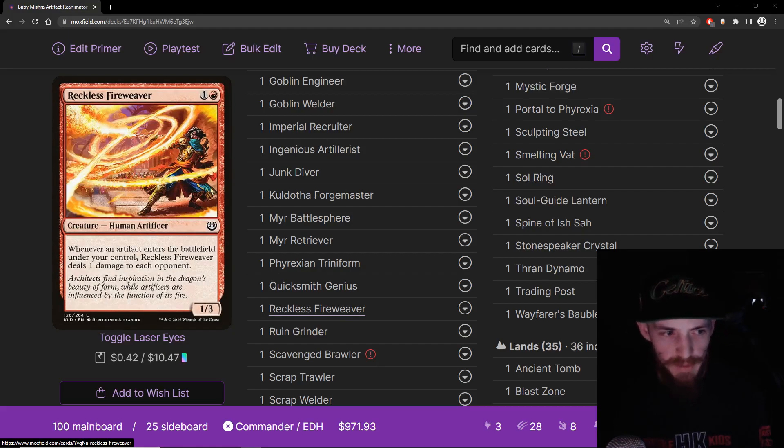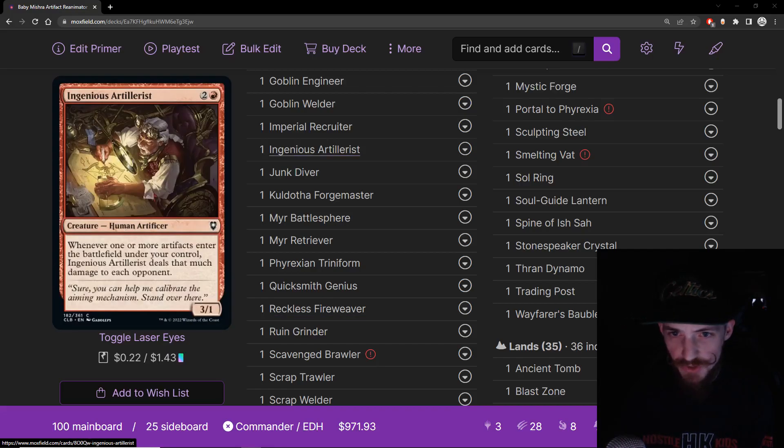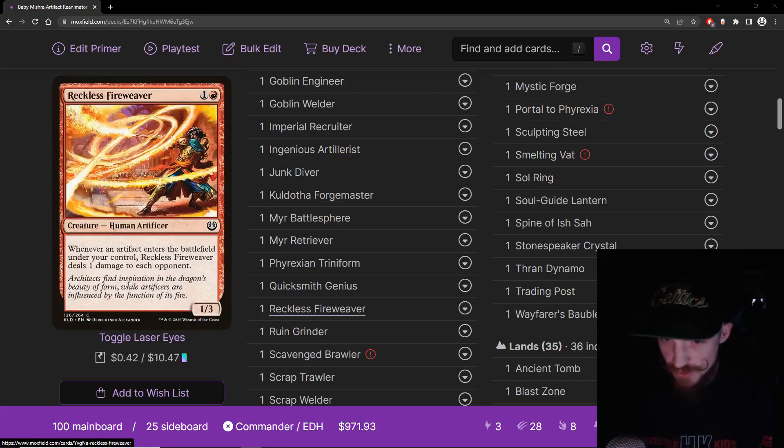Reckless Fireweaver — one and a red for a 1/3 human artificer. When an artifact enters the battlefield under your control, it deals one damage to each opponent. Very similar to Quicksmith Genius but this one doesn't say non-token and doesn't have once per turn, so it's going to deal a lot of damage the same way Ingenious Artillerist does. Essentially the same card but costs one less mana, so it's better. Deals a lot of damage and helps us get around combat issues.